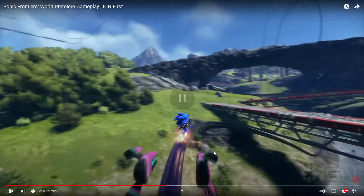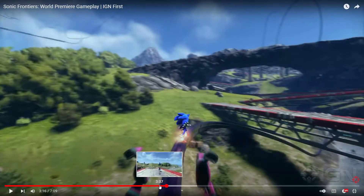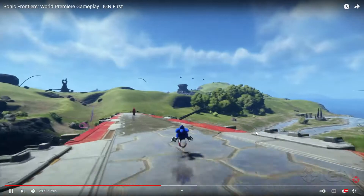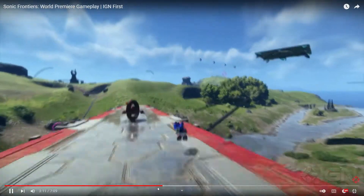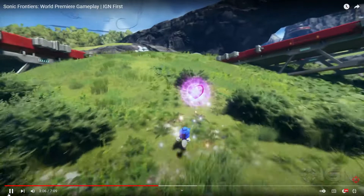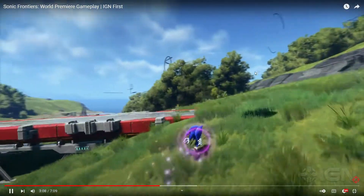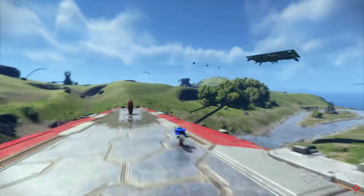Two things I want to point out in that interaction: that enemy looked a little bit like a wheel enemy from Kirby. There are some more of those others — hang on, I should pause. Right there, top right, next to the heart — that's one of those enemies with multiple orbs that we saw Sonic punching and kicking and doing chain attacks to in the previous trailer. And here's this weird looking wheel enemy.